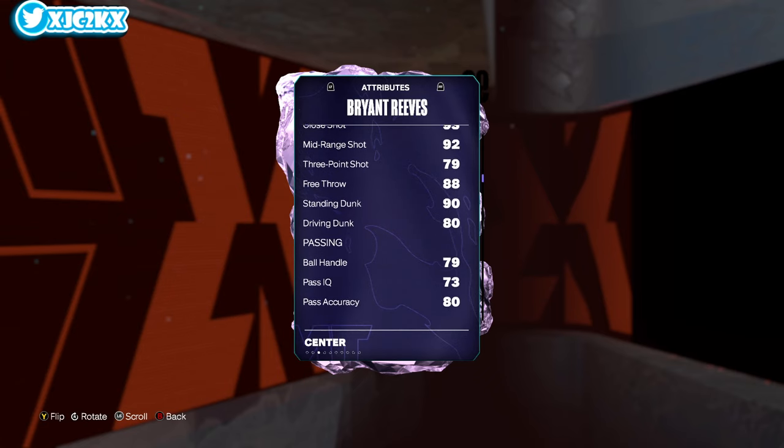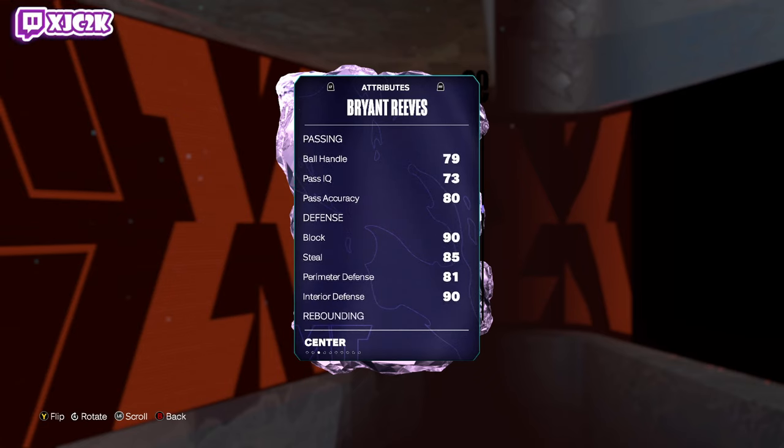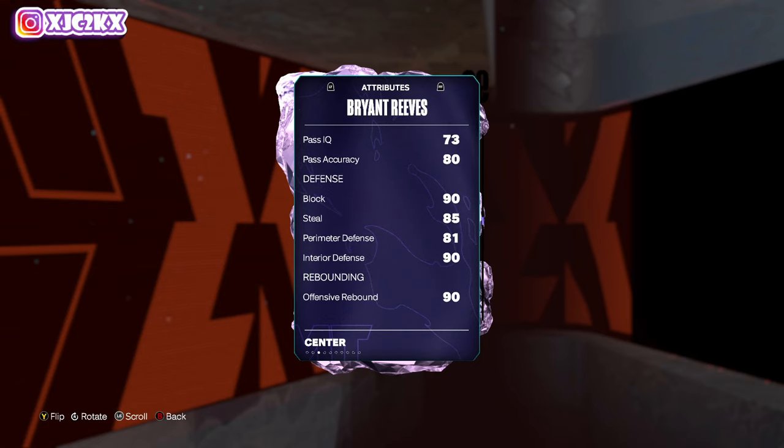88 free throw, 90 standing dunk, and 80 driving dunk. 79 ball handle means he needs a ball-handle shoe and Coach Mike D'Antoni to time and burst. Otherwise he won't be able to burst.